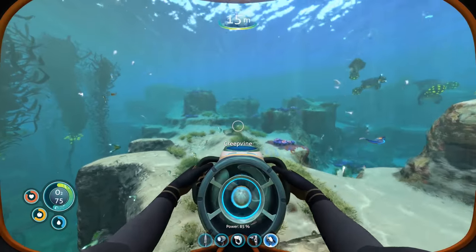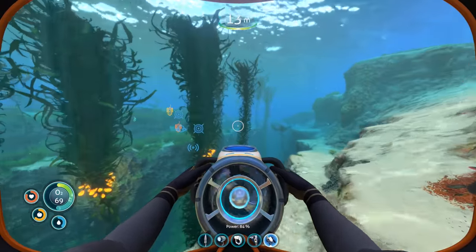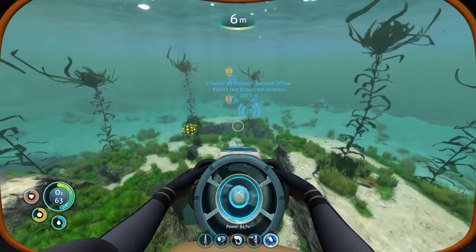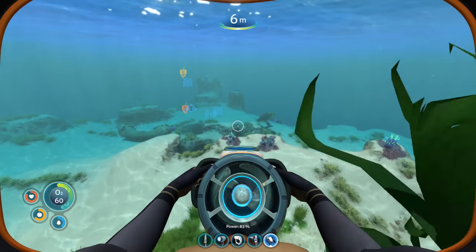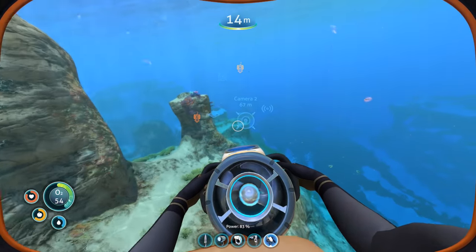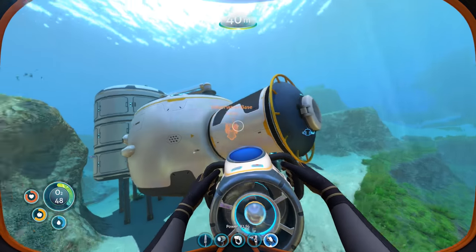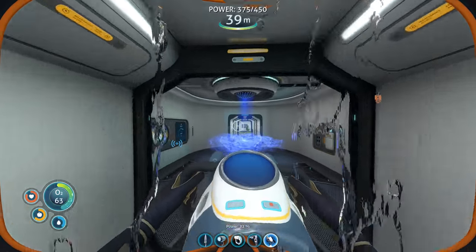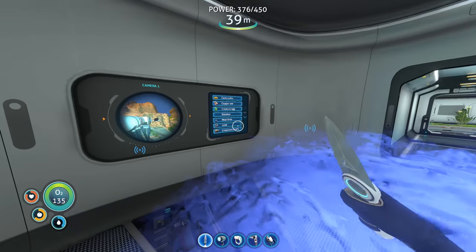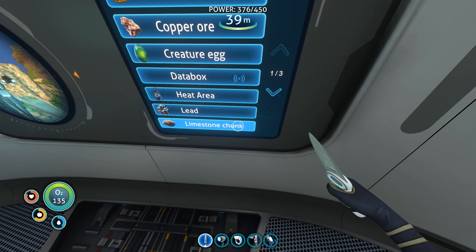Let's go before we're dead! Back to the scanner room. I can disable camera one and camera two since I'm not using them right now — of course when I use them as actual drones I need to re-enable the labels so I know where they are. Let's disable copper scanning and see what else it shows. I assume the HUD only works when I'm in range of the scanner room. Disable that — so I can scan for heat area, lead, limestone chunks — yes!